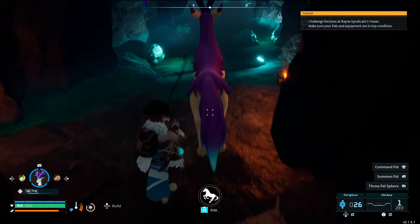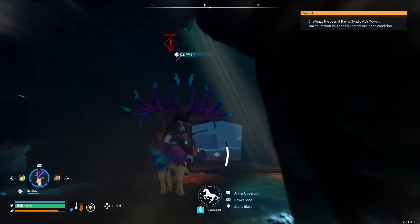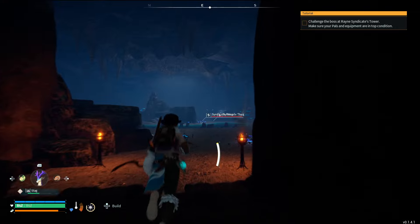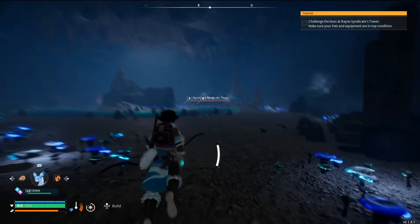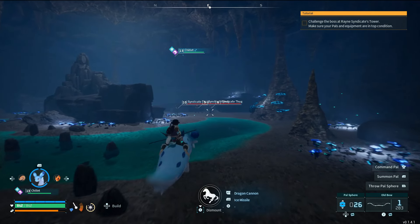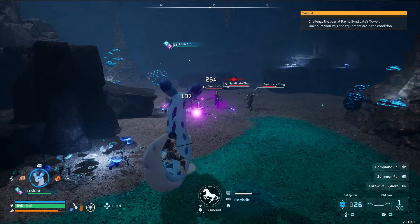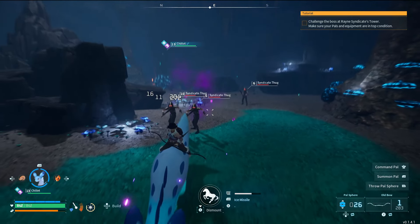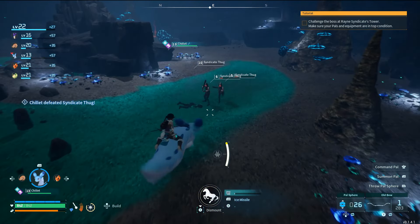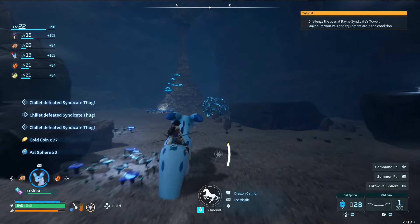You can swim, right? Or you can double jump. That got us through pretty much all of it — cool. More syndicate — they're everywhere, man. Let's chill out — and by that I mean chill them out. The dragon cannon AOE is kind of thin. Boom, baby! And one more. Easiest pal spheres I've ever made.